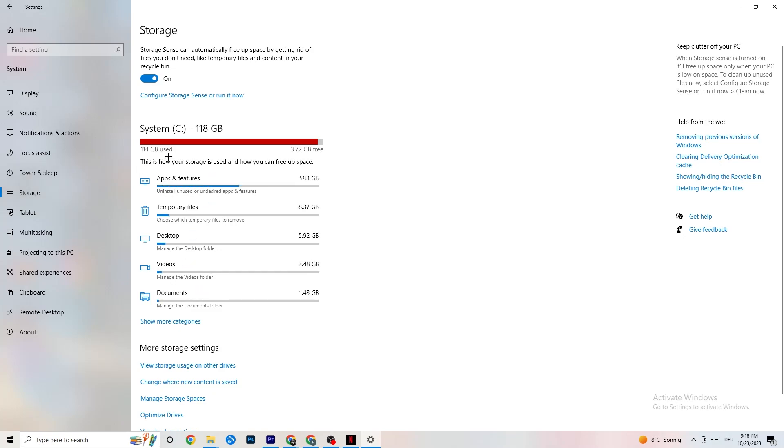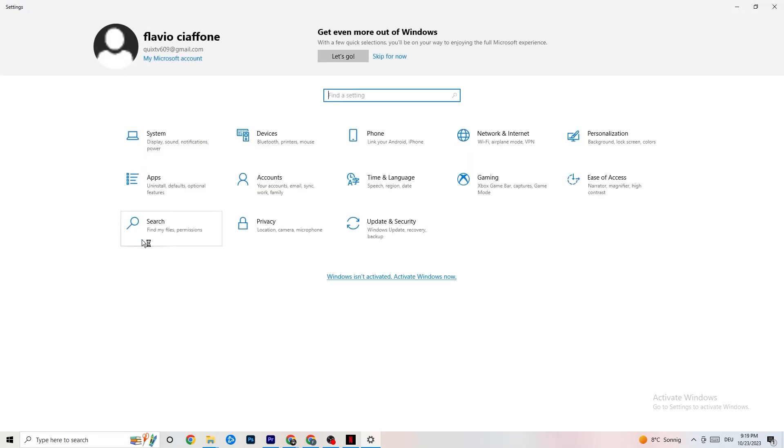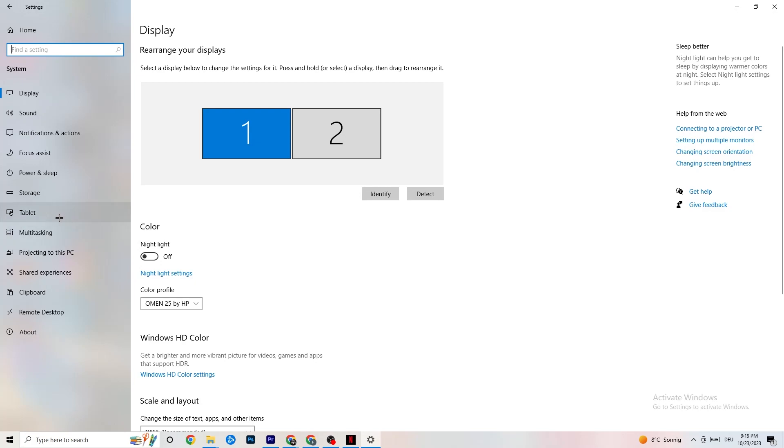Afterwards go to Storage. I want you to click into 'Configure Storage Sense or run it now.' There's an algorithm you can adjust for your preferences — I recommend every week, 40 days, 60 days — then click 'Clean now.' This will delete every temporary file you don't need on your PC, basically getting rid of junk you don't need.